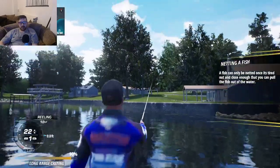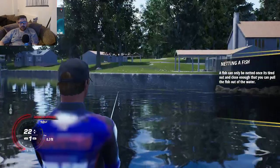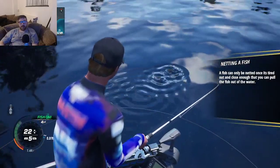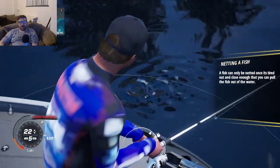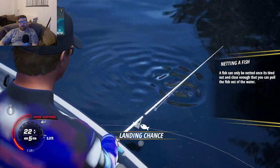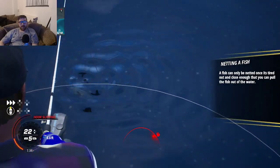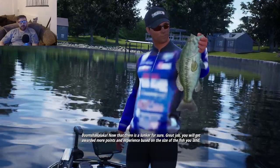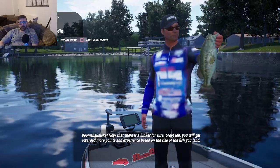There we go, that's not too bad - good strike! Press X, X again, and X. Boom shakalaka - now that there is a lunker for sure! Great job. You'll be awarded more points and experience based on the size of the fish you land - two pounds twelve ounces.